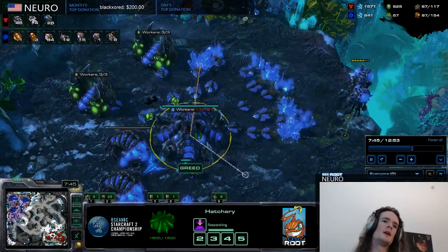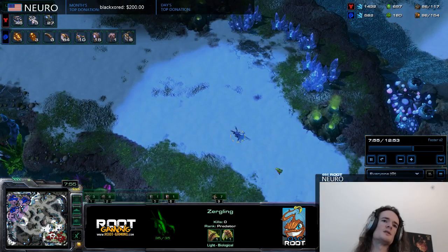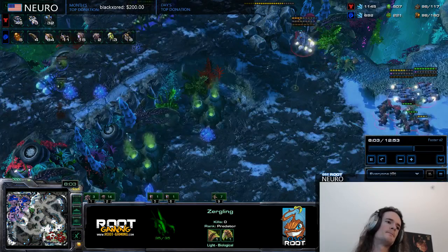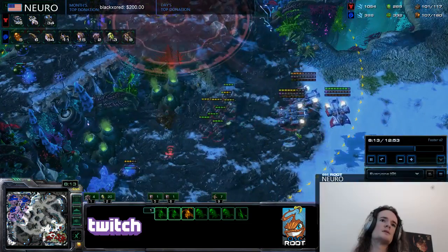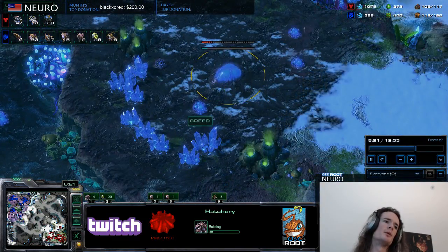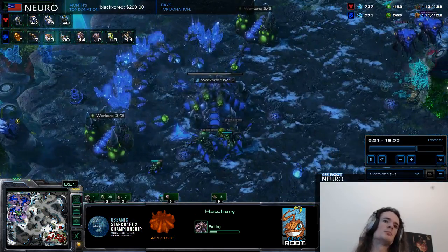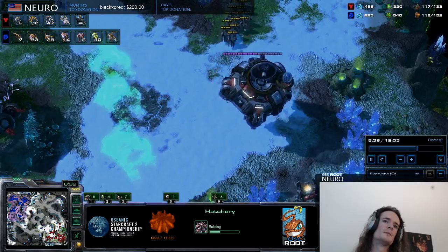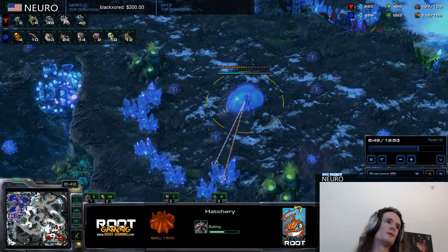Burrow just finished, which means I could burrow Lings at enemy expansions. I missed that opportunity this game, but now that I've secured this objective, the Queens can lay creep tumors. I can push down on the map — the 4th and 5th bases are very close to each other, so if you have good money you might as well take both. It also makes one of them expendable: if they kill one, you just have a different fourth base.